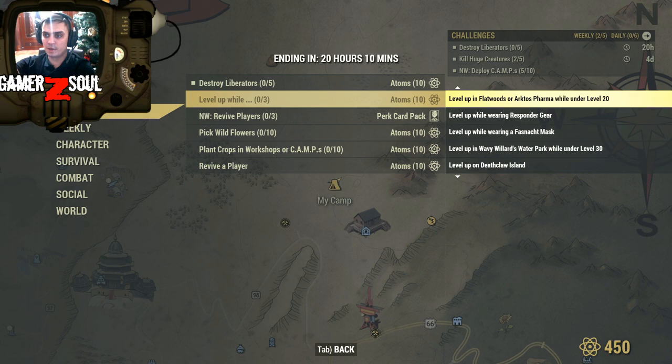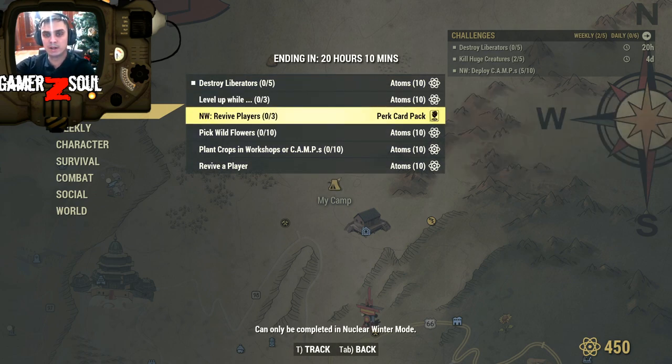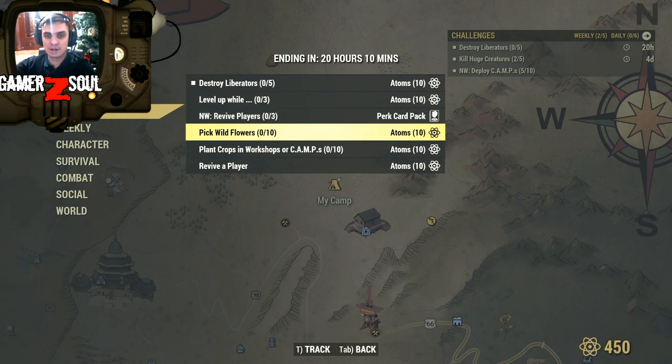Other sub-challenge options include wearing responder gear, flatwoods gear, or being under level 20, or being level 76 or higher — any three of these at the same time when you level up will earn the extra 10 atoms. Also in Nuclear Winter, if you revive your teammate three times you get an additional perk card. I just noticed there are no 20-atom rewards today — only 10, 10, and 10. That sucks.